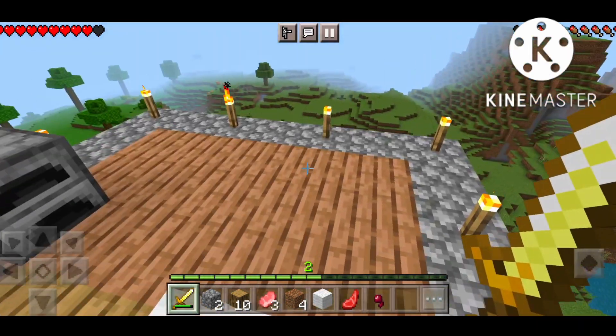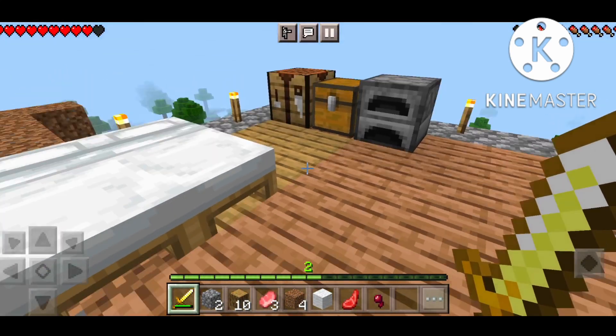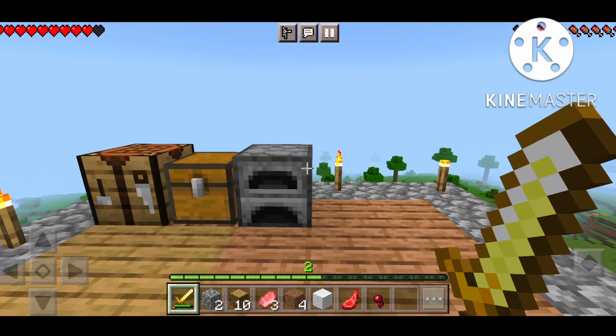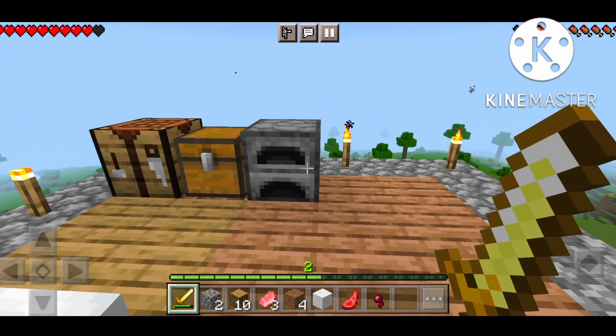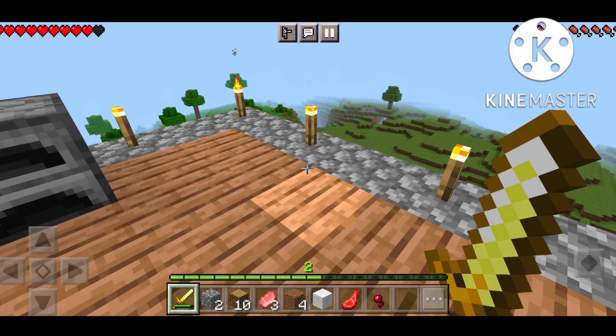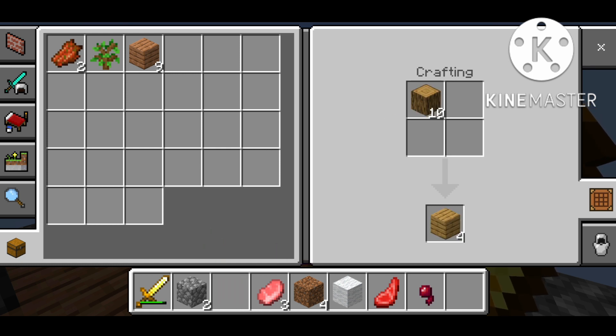I have put two beds on the side. I have made a chest in the back — I will make it again. If you don't know what to do, you will make it. I will make a graphical piece. I will cut the wood and convert it into a plank. It's simple.